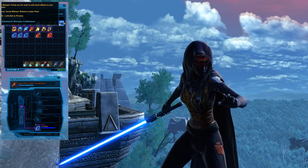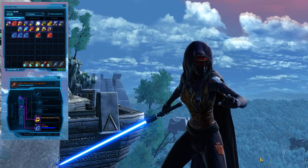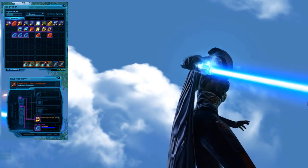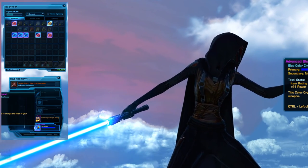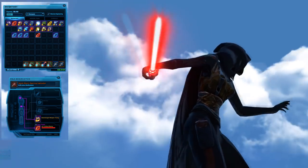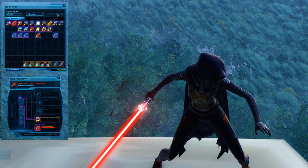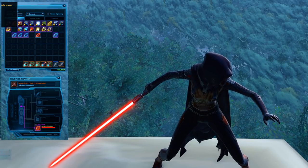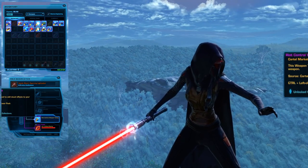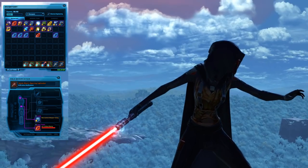That was originally from the Stalwart Leader Pack. This is the Overcharged Weapon Tuning, originally from the Battler Cartel Pack. It's got glowy fire that changes color with the lightsaber crystal — sparks coming off it and some fire magic-y stuff going on at the bottom of the hilt. And this is the Riot Control Weapon Tuning from the Oppressor Pack — it's got a lightning effect just near the hilt instead of the entire saber, kind of crackly lightning.